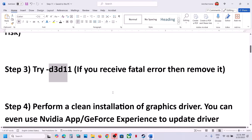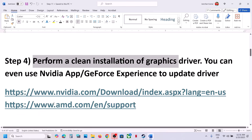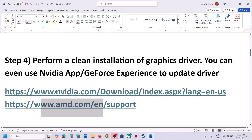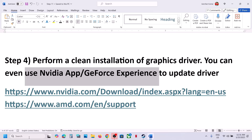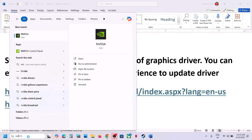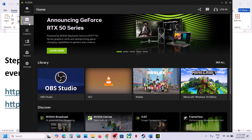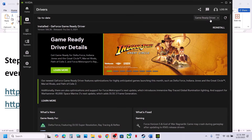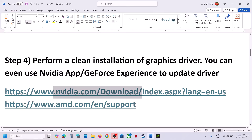The next step is to perform a clean installation of your graphics card driver. If you have an NVIDIA card go to the NVIDIA website; if you have an AMD card go to the AMD website. If you have the NVIDIA app or GeForce Experience, you can open the NVIDIA app, go to Drivers, and update your driver from there.